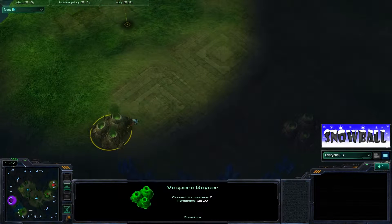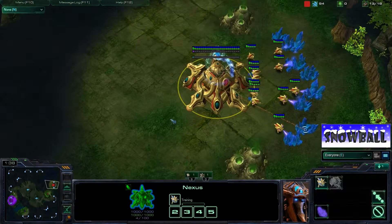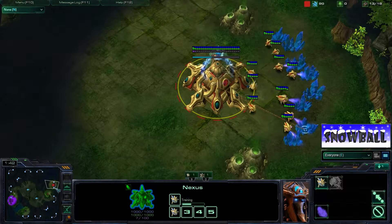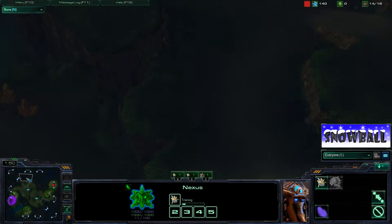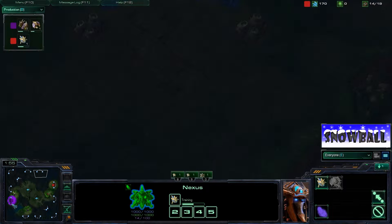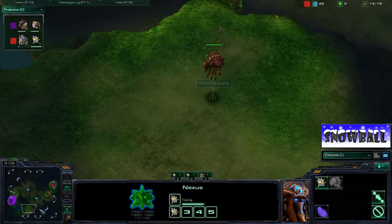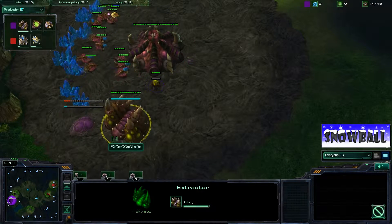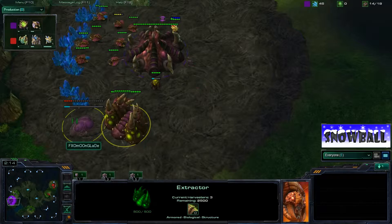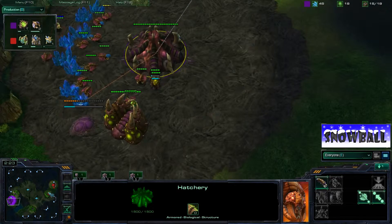The Zerg turns out does not find the Protoss player — they are in cross positions, so this game is going to be a longer one. Cross positions on Lost Temple make it much more difficult to put on early pressure. Either you have a close ground position or a close air position depending on spawn locations. We do see the Extractor going down before the pool, so there will be some early Speedlings coming out by Moonglade.